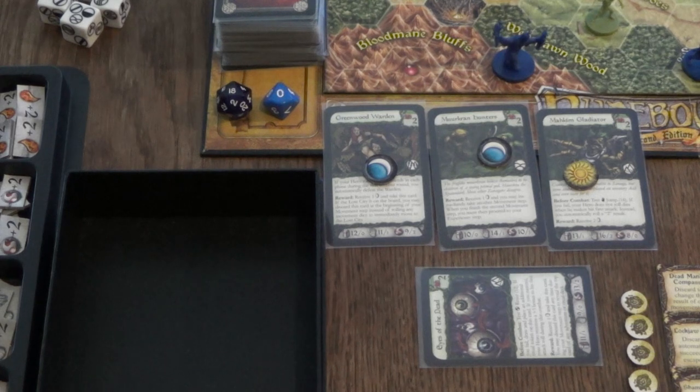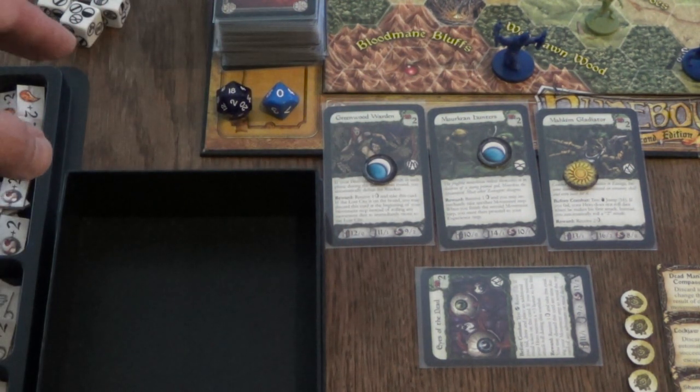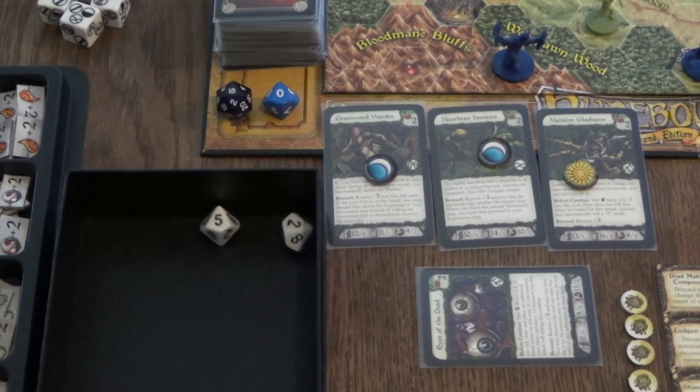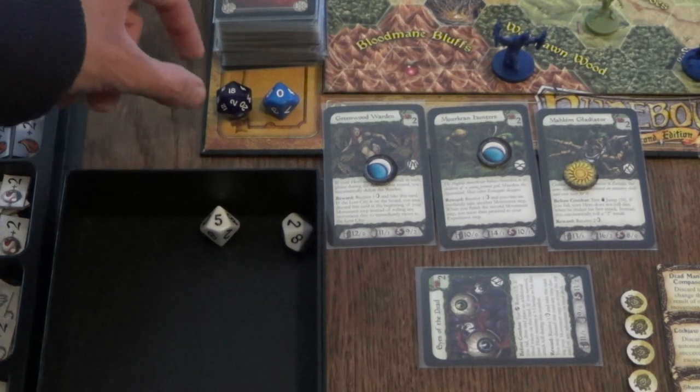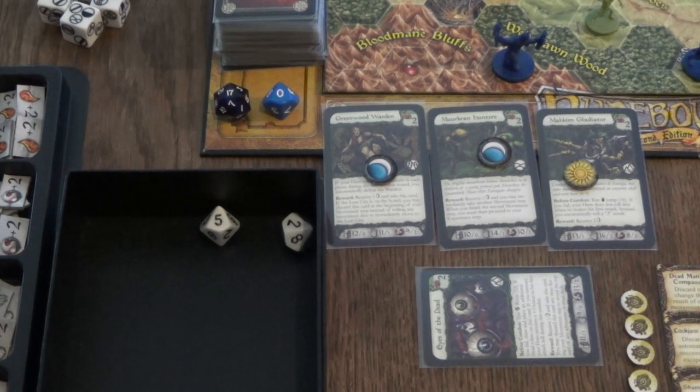Having successfully faced a green challenge, we now have to check the doom track to see if it advances. This works by rolling two d10s — if the combined result matches or exceeds the number on the d20, we advance the doom track; if it's lower, we decrease the d20 by one. This ensures the game stays at a steady pace. We roll a 5 and a 2 — that's 7, absolutely lower than 18 — so we lower the d20 down to 17 and move on.